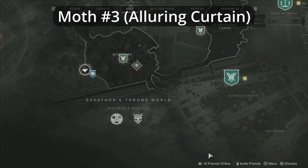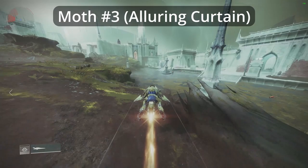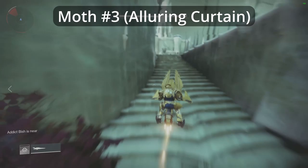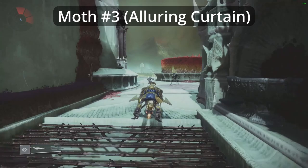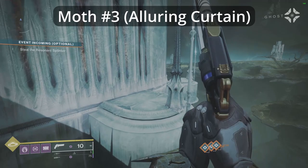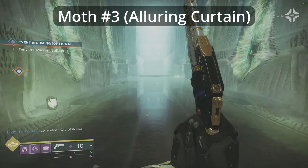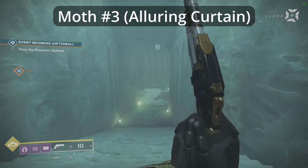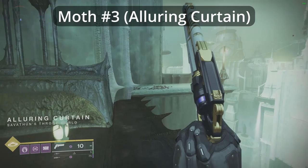Moth number three is located within the Alluring Curtain. To access this moth, head over to the right hand side of the Quagmire from where you spawn in. Before passing through to the Fluorescent Canal, turn right and hug the outside of the building. Head across the small platforms and follow the path down until you pass through into the Alluring Curtain. When you enter the Alluring Curtain, keep left.